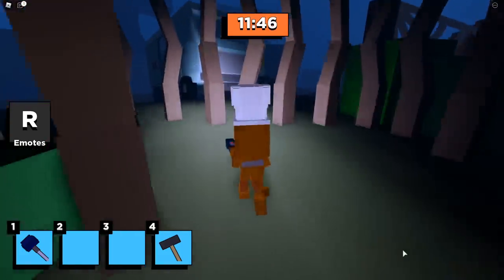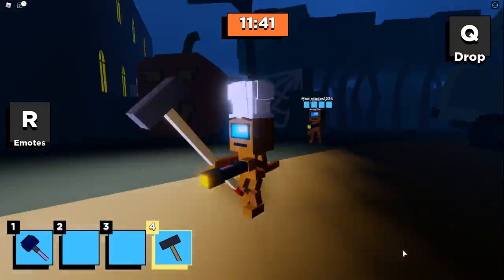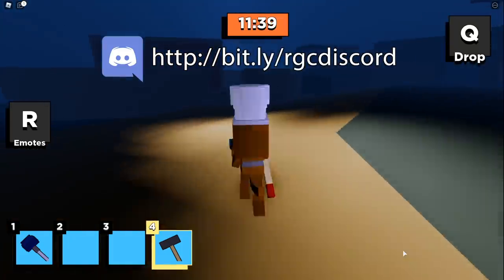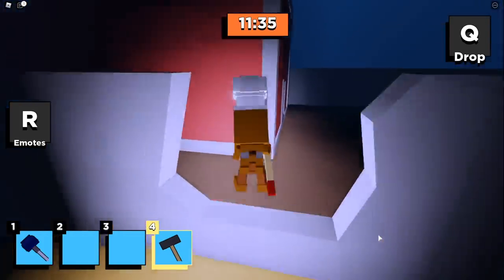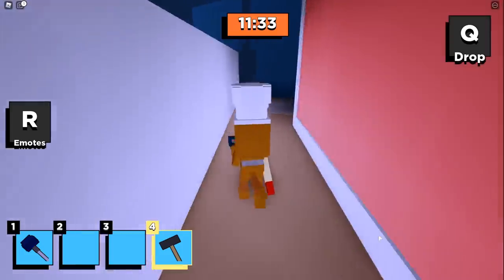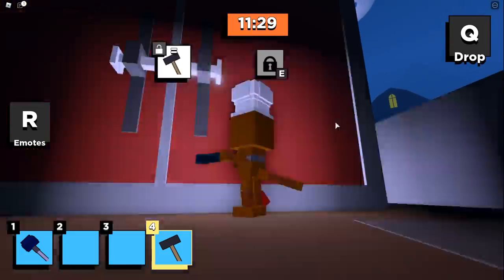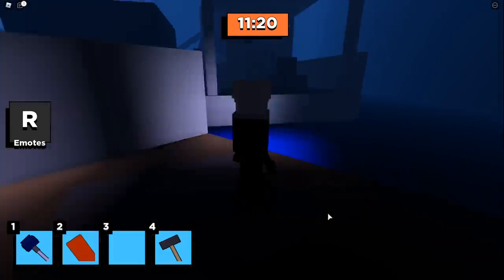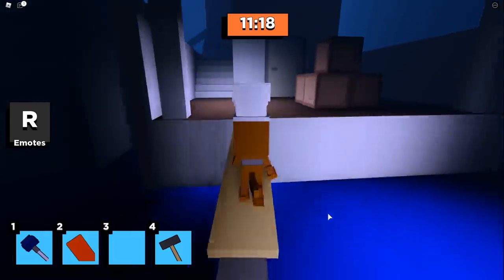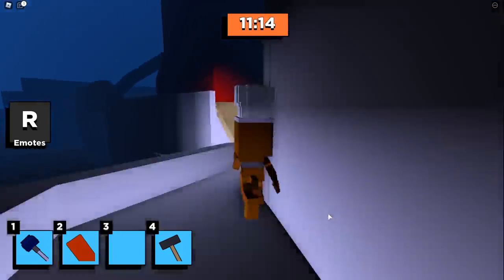You're going to need the mallet and we're going to make our way through the forest right here and head over to this boat. And don't forget, we've got an RGC Family Discord server where we do weekly contests, giveaways, and more. We're going to take this mallet and bust open this shipping container right here — there's a bunch of planks that spawn inside, we only need one right now. Then we're going to make our way across this boat and grab the next piece we need for the Kitty Chapter 7 ending.